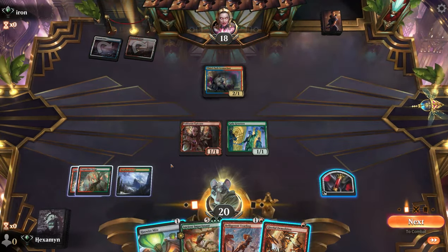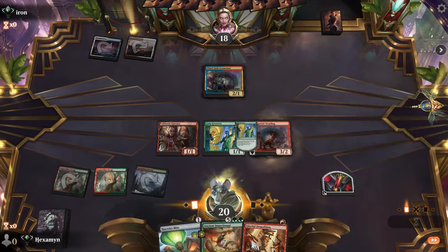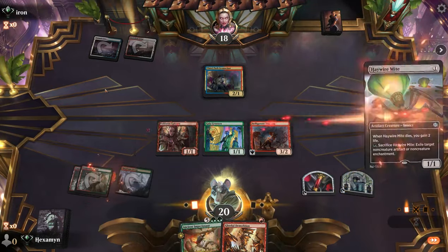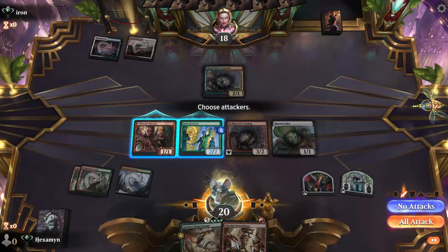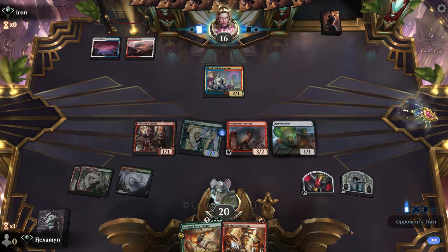We find a Gleeful Demolition — we can do quite a lot this turn and make an awful lot of creatures. I'm a little worried about our opponent's Jeskai deck just wiping everything, but they would get rid of their own Iconoclast. So let's go for the Mite — that keeps the option to attack with the Yearling next turn. Let's try a cheeky attack with Gala Greeters. They don't block, and they go down to 16.